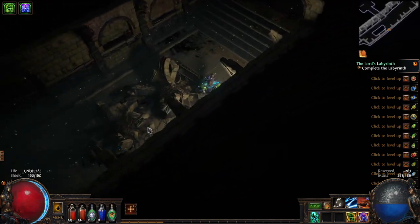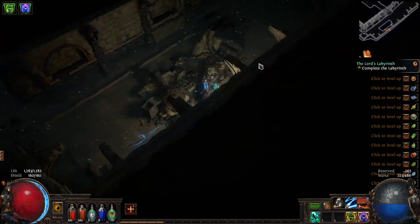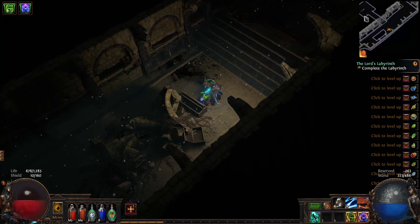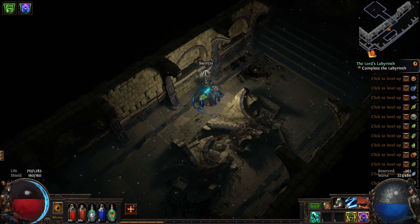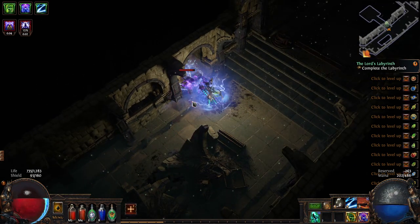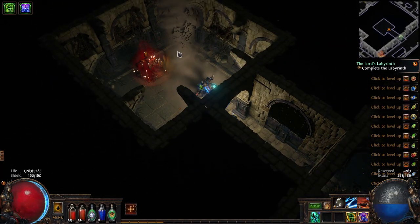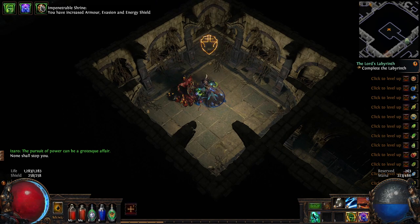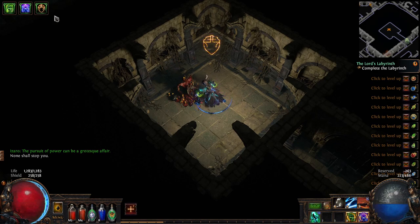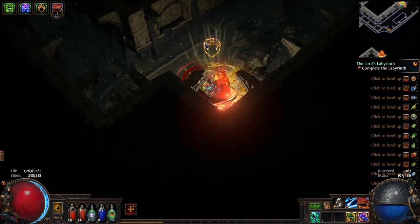I found one - notice this little spot on the map, there's a little room there because there's a switch on the wall. When you open it, a bunch of enemies come flooding out - usually at least magic if not rare - and inside that room will be the Mysterious Dark Shrine, which provides a permanent buff for the rest of that labyrinth. So if you're having issues with Izaro, this will definitely give you a leg up for getting access to your ascendancy.